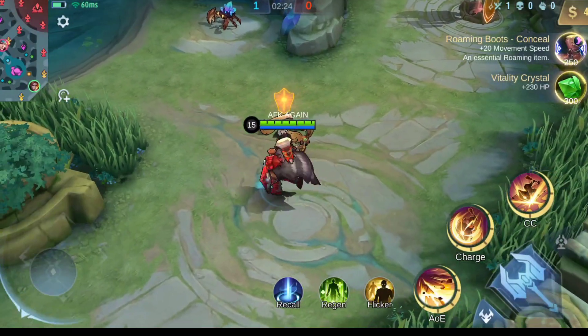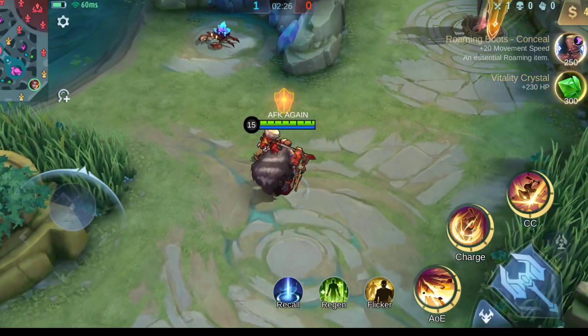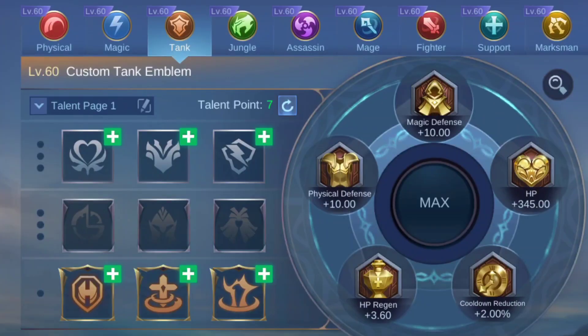Now it's time for emblems, because they play an important role in the game. First we need extra HP, so we will select Vitality. It's really good and will help you survive in game, so I prefer this on Tigreal.